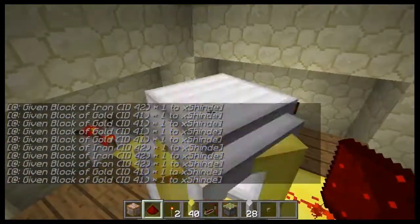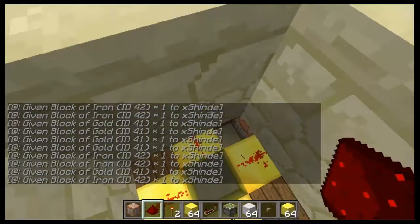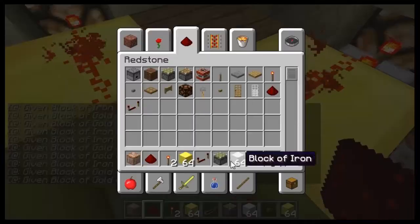As you can see I gained these blocks extremely fast. I already got a couple stacks and those were given by 1s — 1 iron block or gold block at a time.